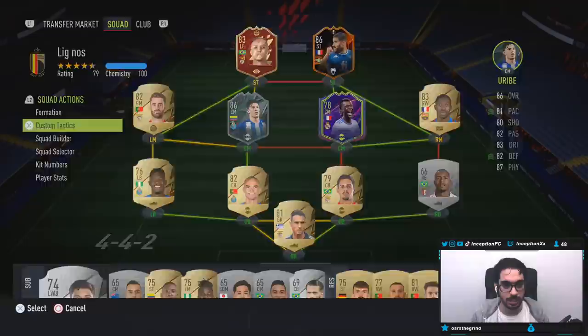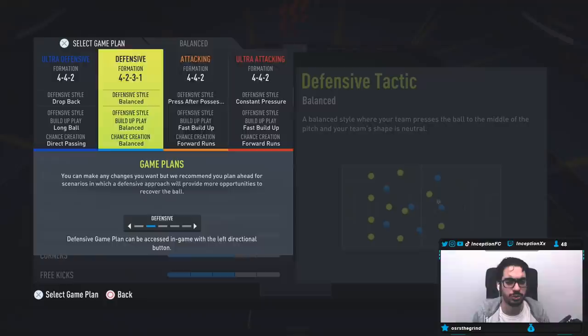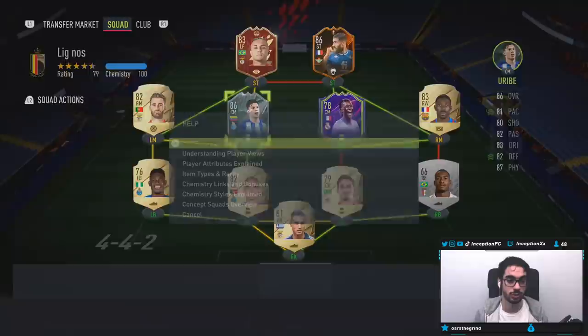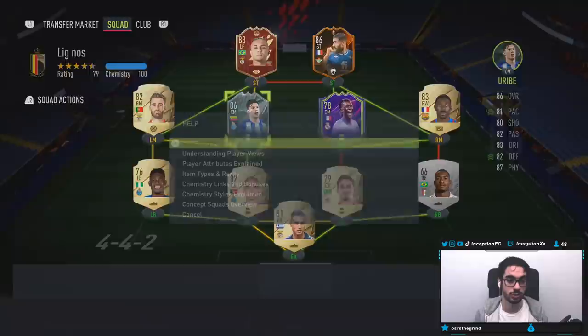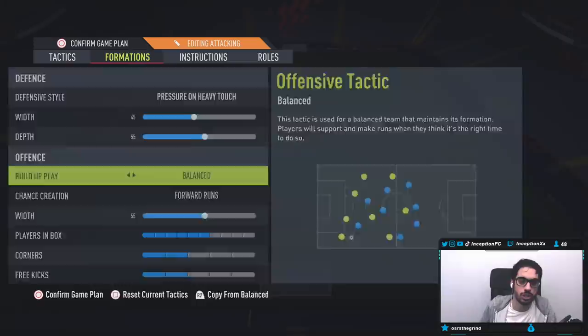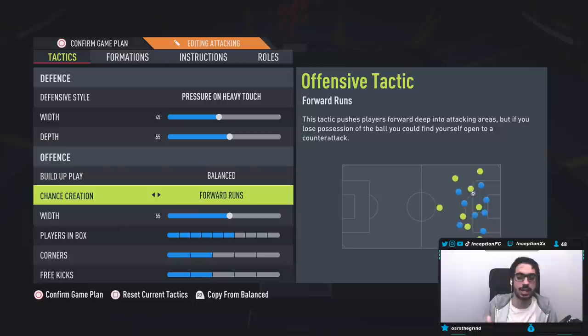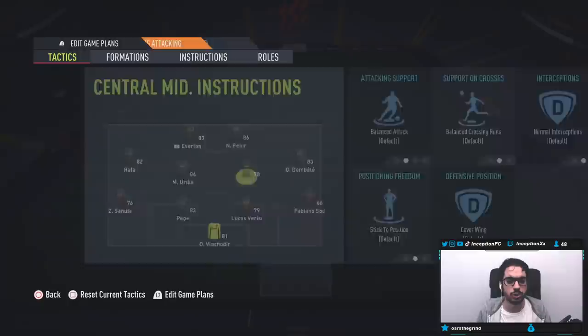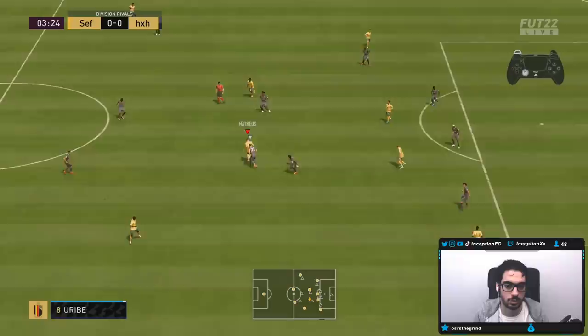Just so you guys know, I'm talking a little differently because I am sick — I mentioned it in the SBC review as well. Anyway, the tactics: fast build-up, forward runs. I'm going to copy this team setup and use my own tactic. We're lining up in a 4-4-2 with pressure on heavy touch to get the ball back quicker. We'll be using him in that right center mid area with aggressive tactics and forward runs to test out his attacking AI, especially with the high-high work rates. He's also on cover center with stayed-back-while-attacking to test him defensively.